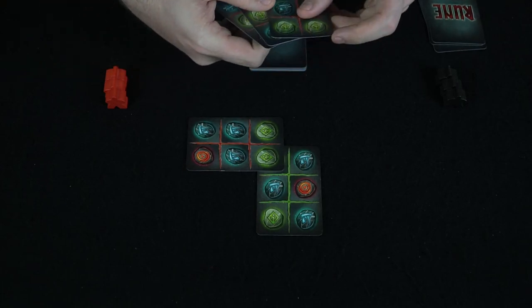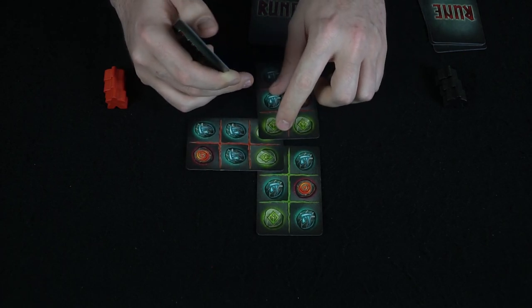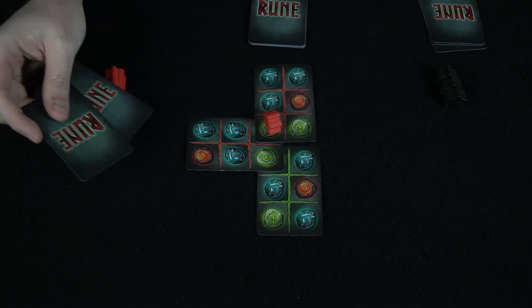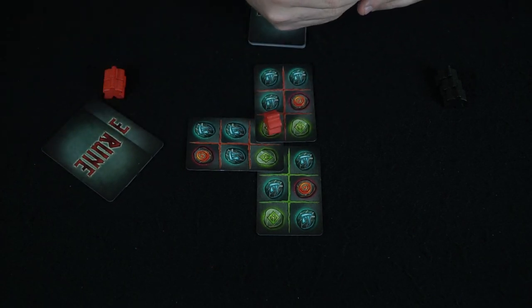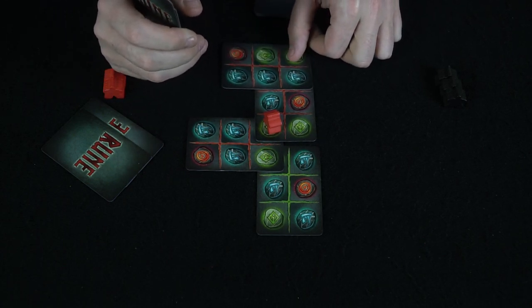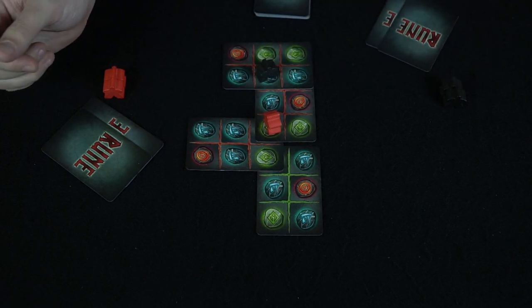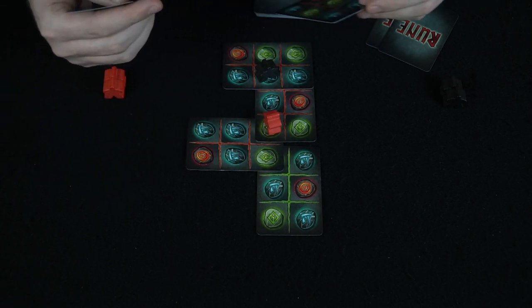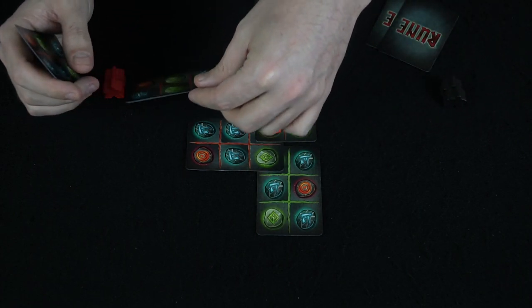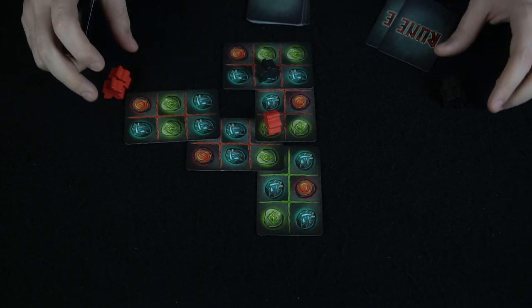The next player then gets to go, and the board increases in size. Maybe he'll play a card like that because it matches that symbol, and place his runemaster there to score some points at the end of the game. The next player selects and decides how they want to play — maybe placing a card like that and placing their runemaster right there. Then the following player places a card and chooses to draw.